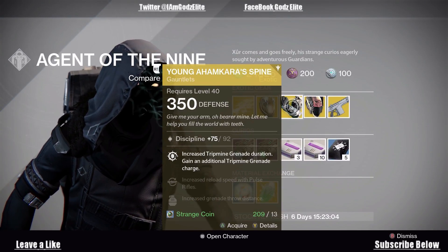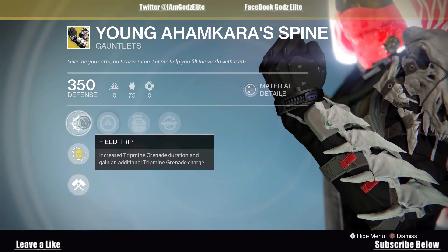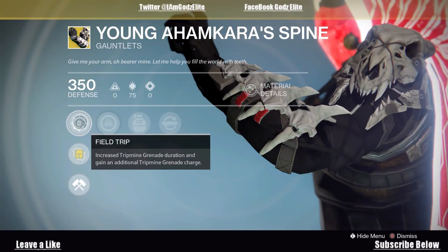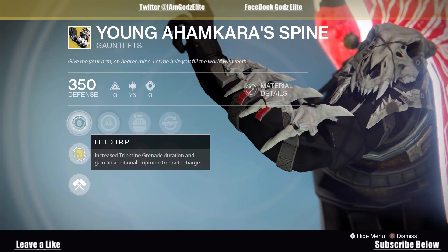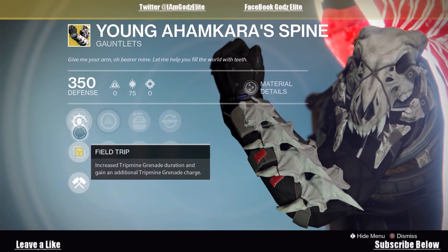Next you have Young Ahamkara's Spine for the Hunter. Basically this just increases your tripmine grenade duration and gives you an extra one. This used to be really good back in the day, but now that they've nerfed the tripmine grenade it doesn't work as well as it used to. People don't really use it anymore and it's not really as good. I never really used it and I'm definitely not going to use it now, so it's kind of up to you.